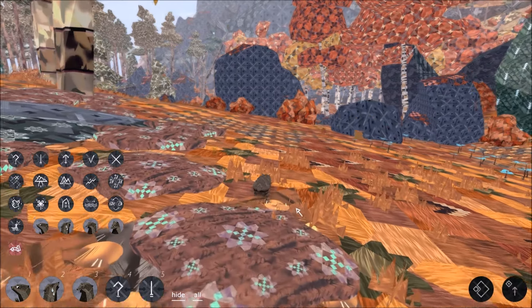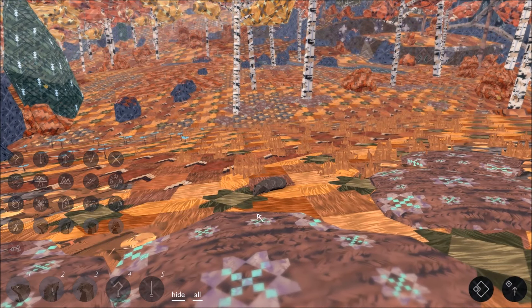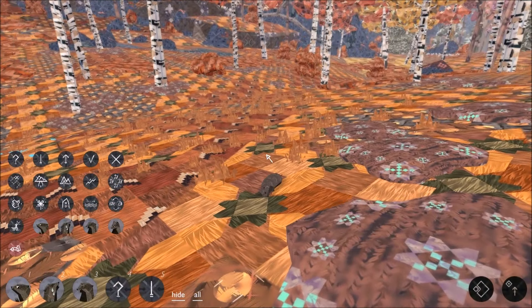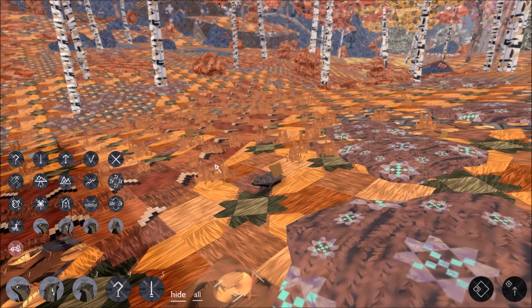And that one is lying down - I'll just move so you can see it a bit better. Which is actually quite cute, although he kind of looks dead. You can also get rid of that interface and bring it back.